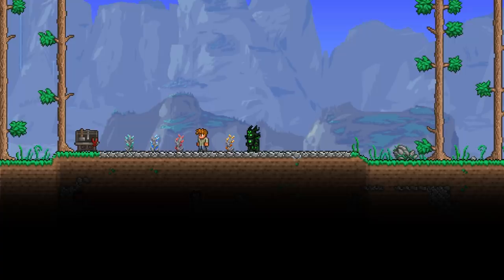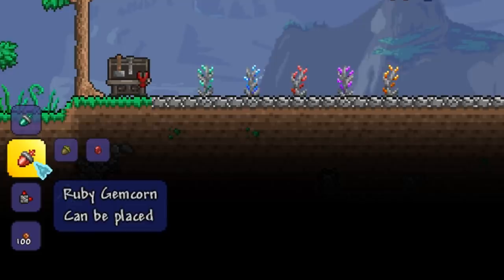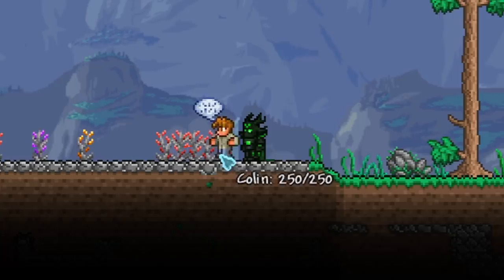Sometimes these trees can be difficult to find, especially if you're looking for a specific type, but thankfully we are also able to craft gem corns for ourselves. All you need is an acorn and a gem. The type of gem that you use will determine the type of gem corn that you create, and you don't need any crafting stations to make these — it can be done straight out of your inventory.